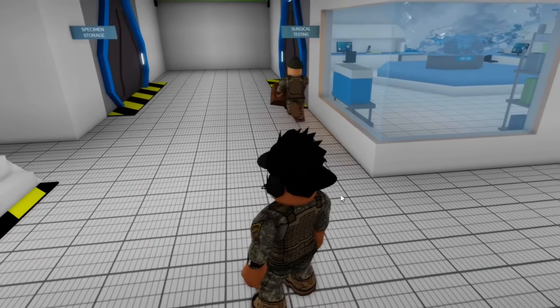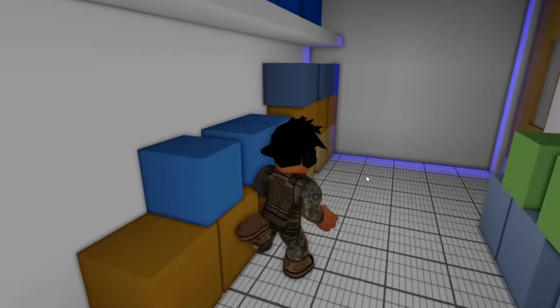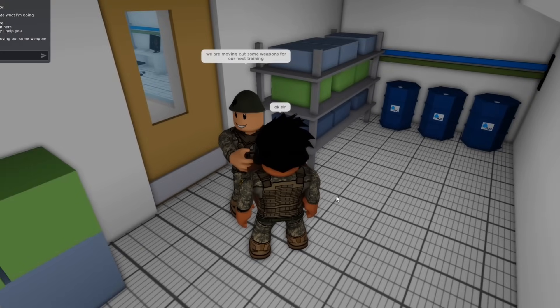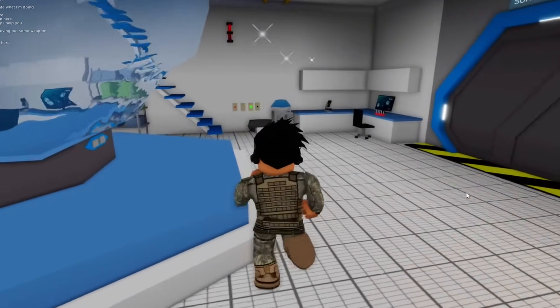Wait, that military guy is back. I think he's holding some sort of box. Let's hide inside this room so he doesn't catch us. In this room there seems to be a bunch of boxes — I don't think there's anything inside them though. 'We are moving out some weapons for our next mission.' I have no idea what he's saying, but I'll just roll with it. 'Okay sir, I have a weapon here.' 'Thanks.' Whatever I just said, he believed me. My speaking skills came to the rescue.